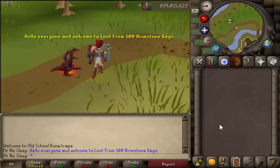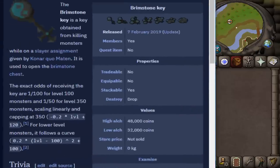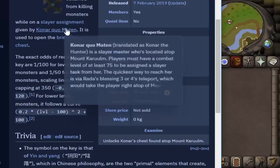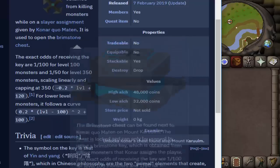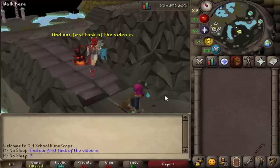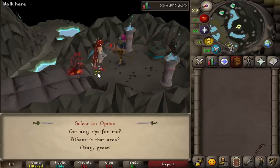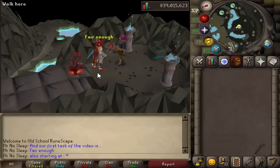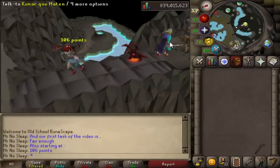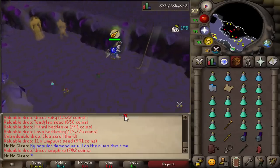Hey, what is going on you guys? It is Mr. NoSleep here from Old School RuneScape, and welcome to a brand new video. Today I bring you guys loot from 100 Brimstone Keys. I went the extra mile and made sure to do every single clue scroll I got, and every single boss task I was assigned. You're not only going to see 100 Brimstone Keys, but a ton of different loot from monsters and clue scrolls. We also started a Slayer tab with every drop from every task over the 50-plus hours this video took. Let's get started.